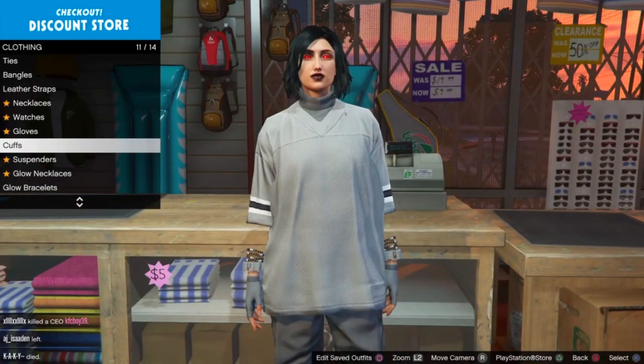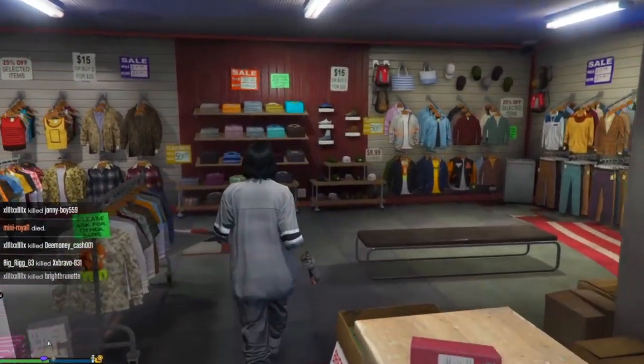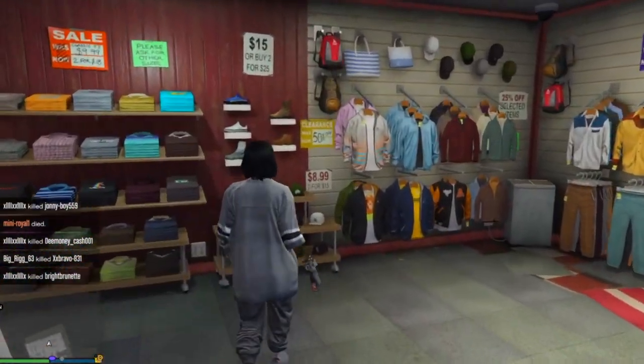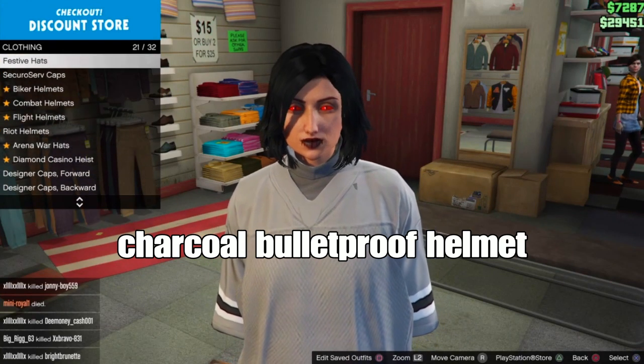Actually, the left cuff is number 24 — my bad. Then go down to the hat section and go down to balaclavas and select the charcoal balaclava element.